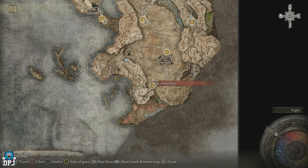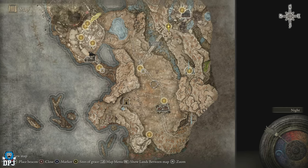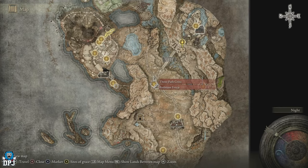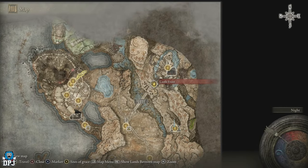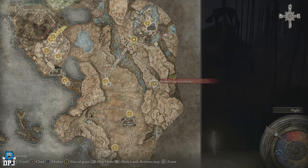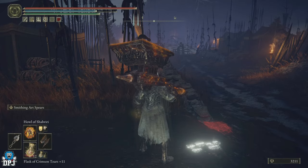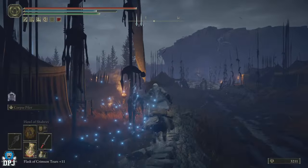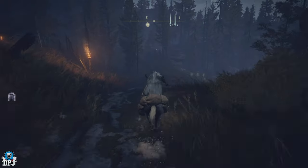From the Castle Front grace point — if you haven't got this unlocked yet — once you're there, instead of going up towards the Tower Settlement, you want to take a slight right and come across this bridge. Eventually you'll come to the grace point I'm at right now. I'm just going to make a trip down to where it is, so let me pull out my steed and let's go.